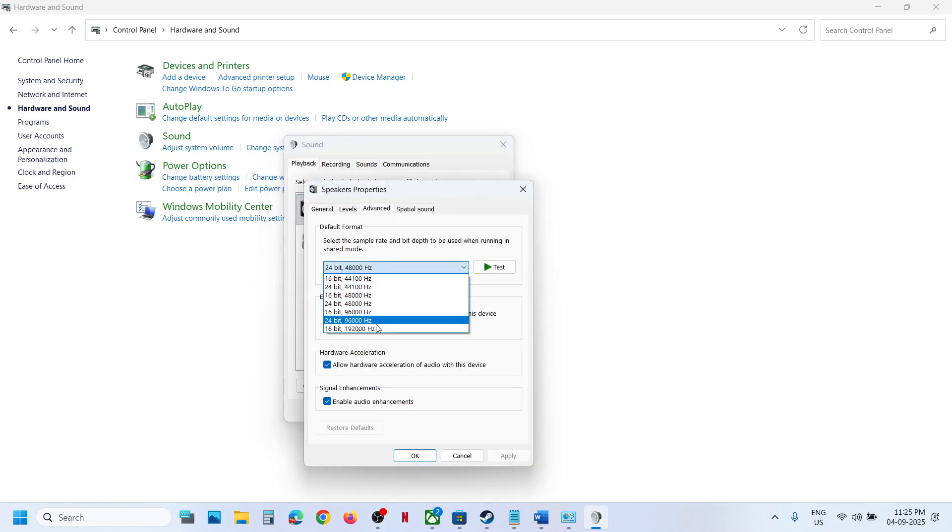Go to the Advanced tab. You may see multiple options like 192,000 or 96,000 Hz. Try 48,000 Hz 24-bit; if that does not work, try 48,000 Hz 16-bit. Make sure you hit Apply whenever you make changes, then relaunch the game and check.